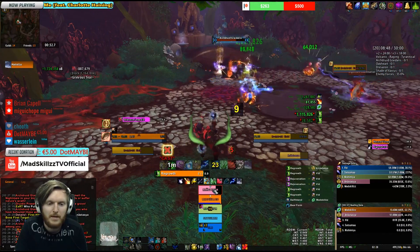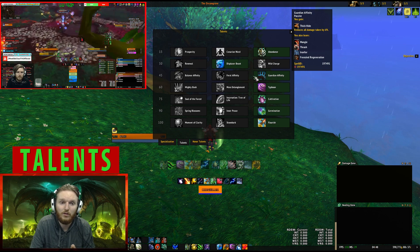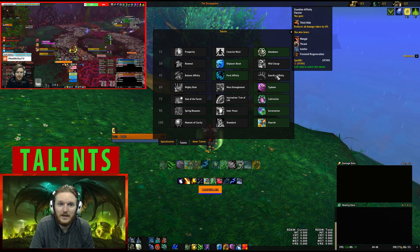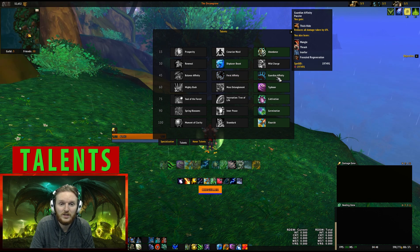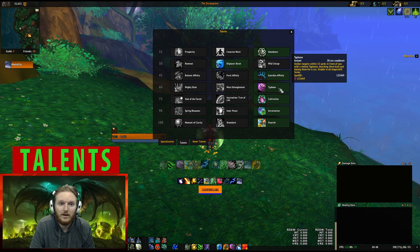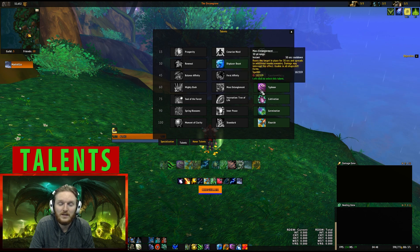For single target affixes I would go Abundance. For the mobility tier you can choose Displacer Beast. If you want to do a considerable amount of DPS, Feral Affinity is quite good. If you're running a high level key and taking a lot of damage, I would consider Guardian Affinity, especially if you don't run the legendary neck Prydus which gives you a shield. The tier 60 talent basically depends on the affix — if it's Sanguine, Typhoon is one of the best things to use; for other affixes you can maybe Stun a mob and help your tank out.